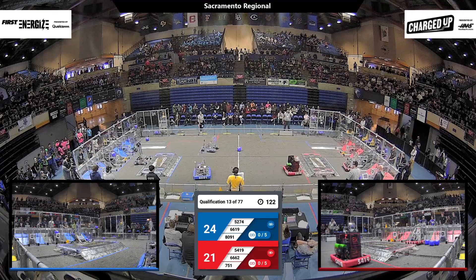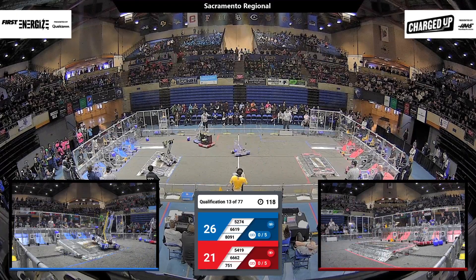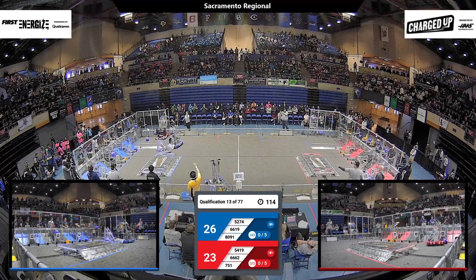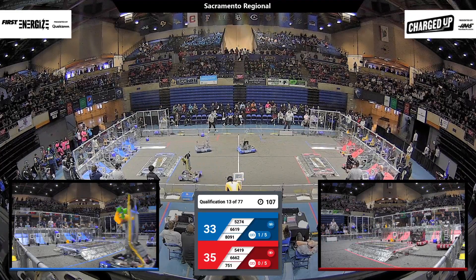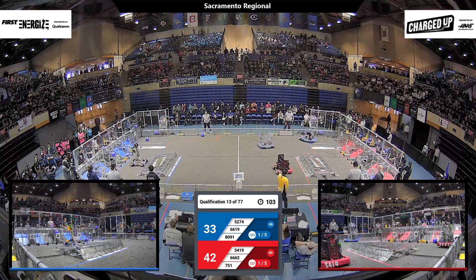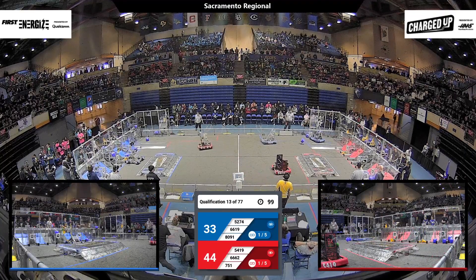57-74 able to herd a cone into the hybrid grid for the Blue Alliance. Got some penalties going on — some flags waving over there near the Red load-in station. 54-19 for the Red. That's Berkley. They've got a game piece, and they score it. And off the middle of the field, they move.